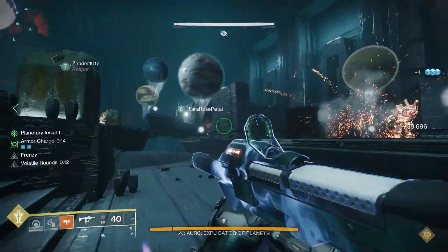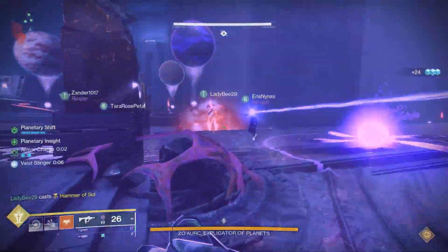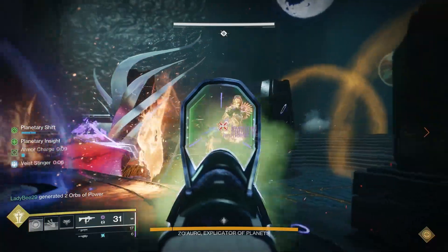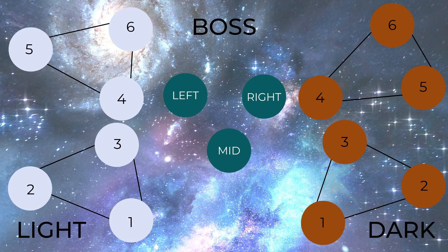Have your two best ad-clearers in the middle because the ads — especially the Scions — get intense. Looking at the diagram: the light side has six planets numbered one through six, and the dark side mirrors them also numbered one through six. The boss is in the center with left, right, and middle positions also marked.